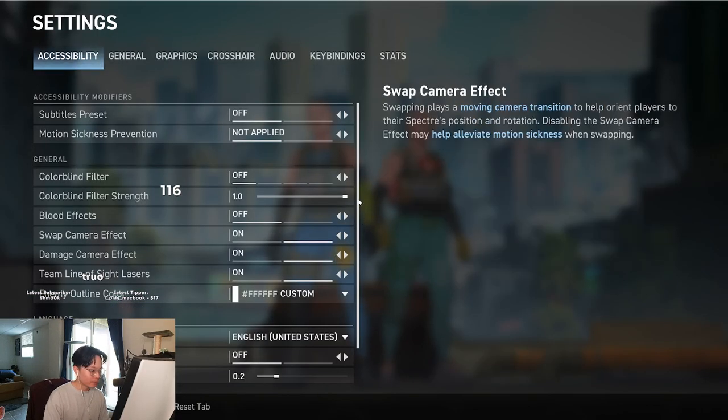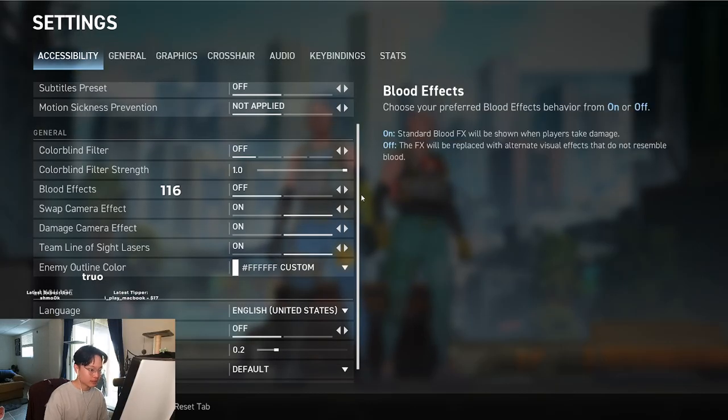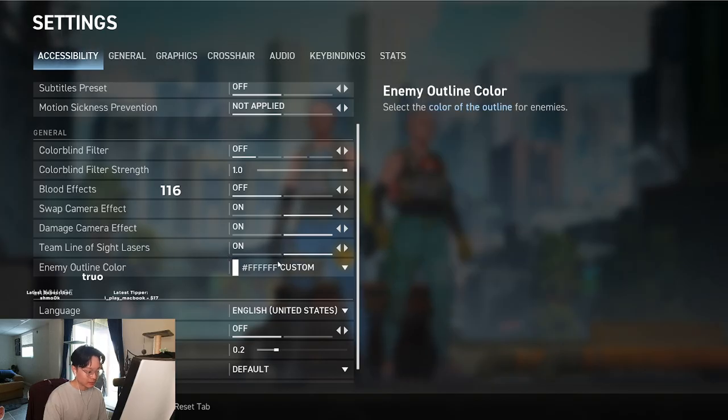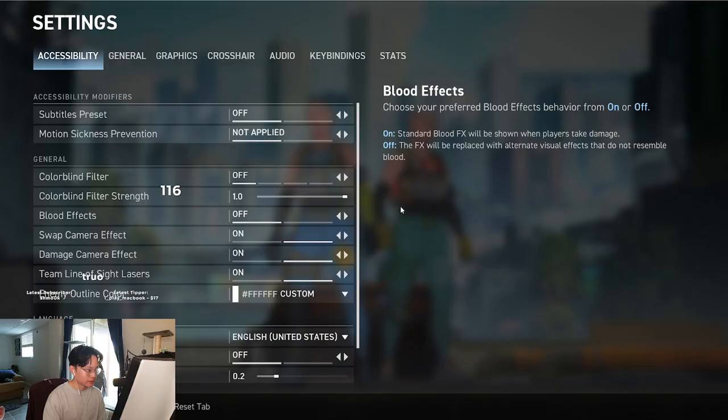So in the accessibility tab, everything's pretty much default, but I do have blood effects off just for visibility reasons. Team line of sight lasers — definitely keep that on, I think it's so crucial to have. For my enemy outline color, I like to keep it either white, which is FFF, or green, just because there's so much yellow in this game, I feel like it's easier to see with white or green. Everything else default, I don't play with subtitles.